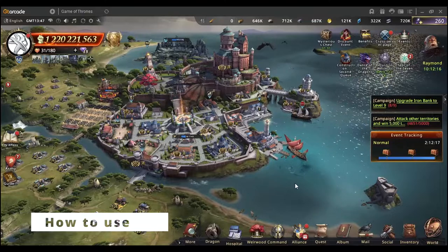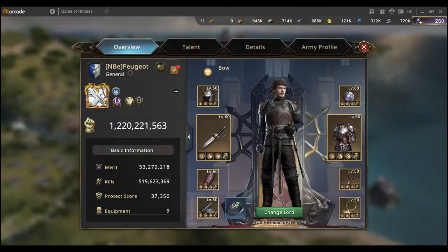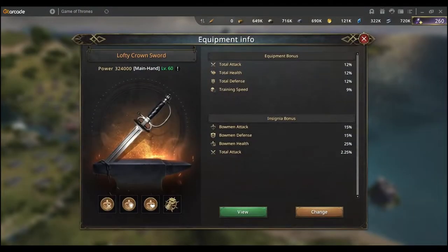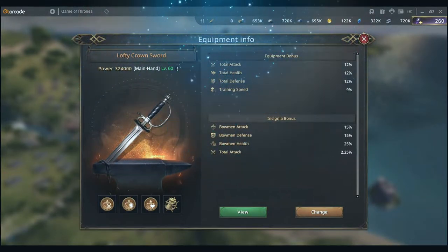Badges are going to give you bonuses when socketed into your equipment. Right here we can see we have eight equipment slots, and each of them has a space for four badges — usually three, but when you do the research for the badge master in the maester tower, you unlock the fourth slot.